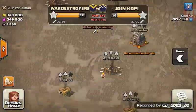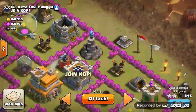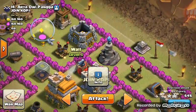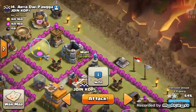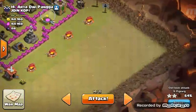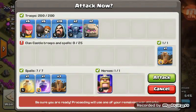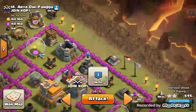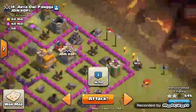We'll go attack and scout the base first so I can show you how it works. You can see a big compartment right in this area that can be broken down with earthquakes. You want to chuck the earthquakes on that wall in between. Since it's got clan castle troops, put an archer down to lure them out over here, then take them out with wizards and archers. Then go golem, golem, PEKKA, PEKKA, and spread wizards all up along the top here.